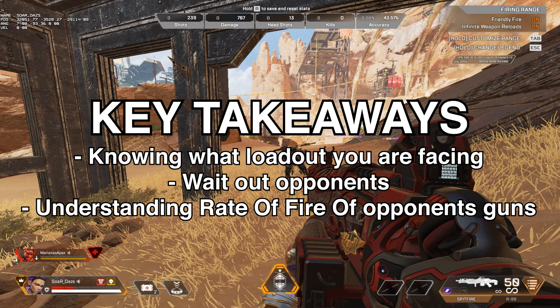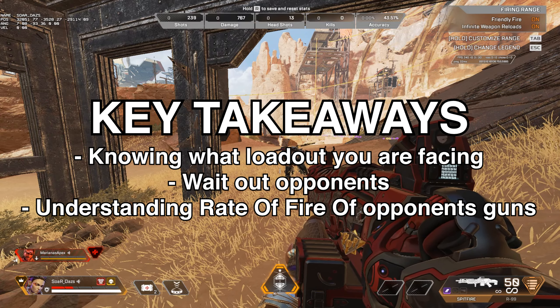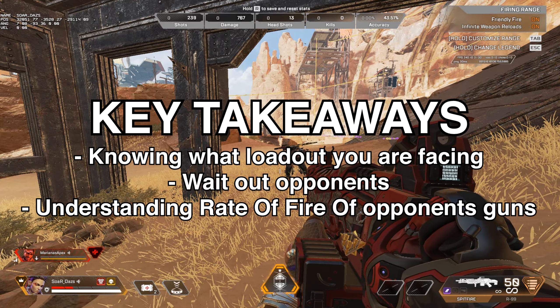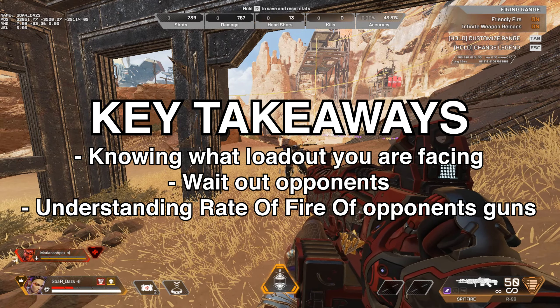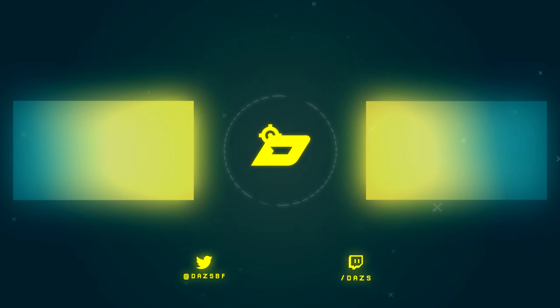So pay attention — here are the key takeaways. Make sure you understand what guns you're going up against based on audio sounds. Make sure to wait out the mag — you don't necessarily have to contest them, and you can sometimes wait them out to know when to push. If you got the damage deficit, wide swing them and push them. Understand when you're fighting guns such as a charge rifle or sniper — understand the cadence of that weapon to keep your hitbox small so they don't charge rifle you to death. Or if you hear a Sentinel shot, you know they can only take so many shots within a standard period of time. Marianas, I appreciate you for hopping in and helping out today. Definitely let us know if you want a part two with more real-world in-game examples. Bye everybody.